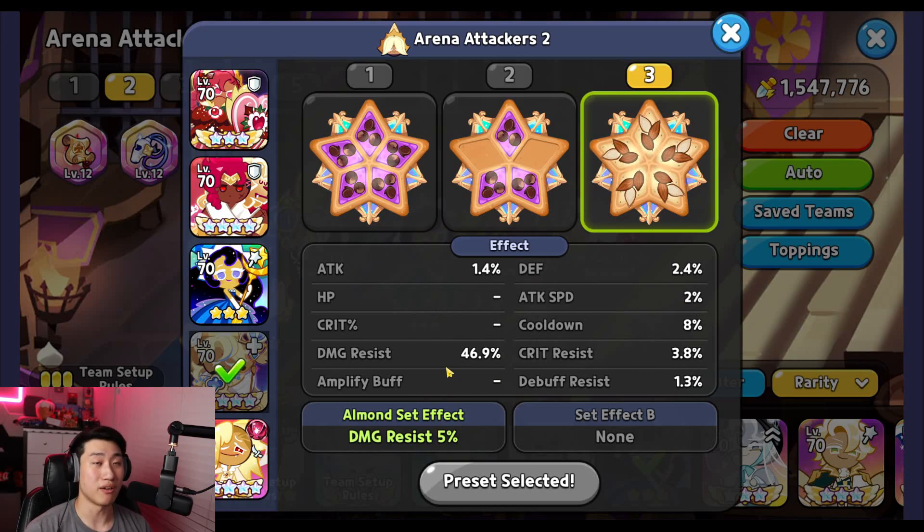You can use three swift chocolate and two solid almond, or the mixture build, but because there's a lot of vampires and burst freeze comps going on with profit, pure vanilla has a tendency to die if you're not using full solid almond against those teams.